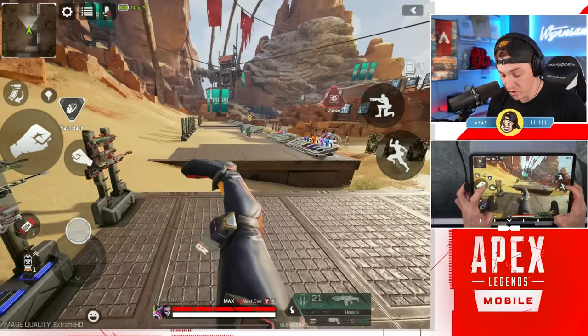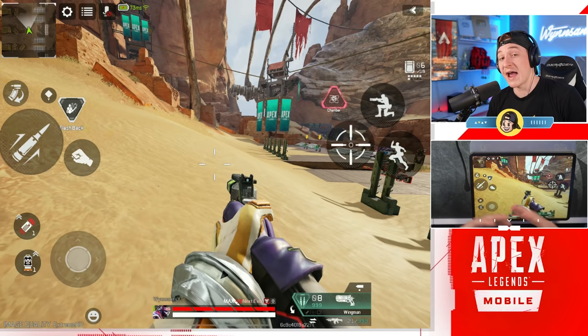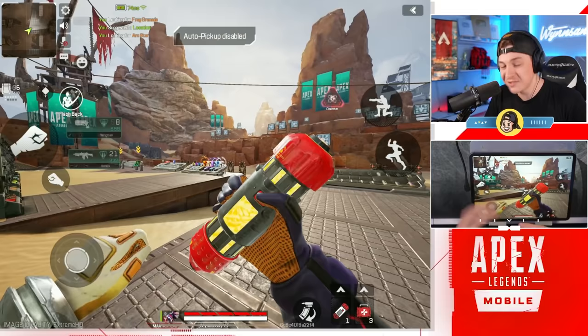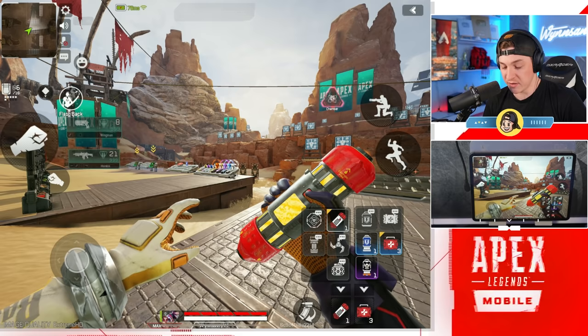I've got my punching button right next to my firing button. The reason I put my guns in the bottom right is because I was able to move my throwables and meds out of that bottom right section. If we go back to the basic interface, it's a little more clunky — we have to open a tab, tap what we want, swap, and then tap to use it. There are some settings to speed that up, but overall I don't really like this whole tab system, and it's one of the reasons I wanted to switch to the advanced interface.